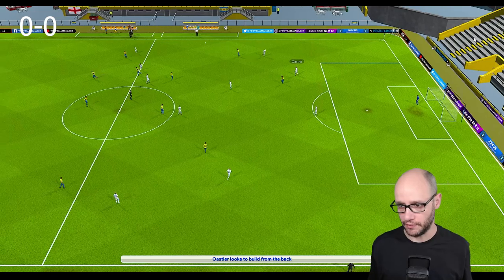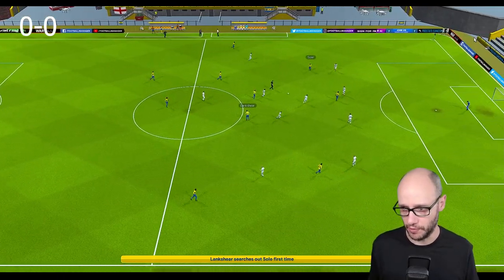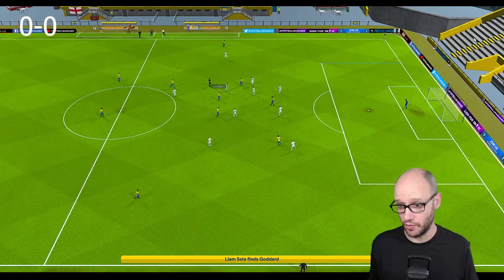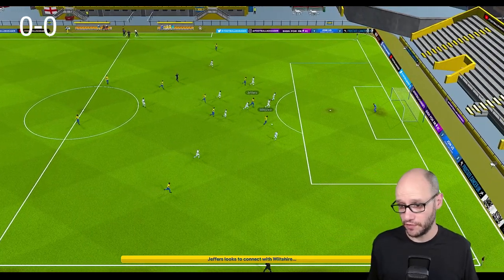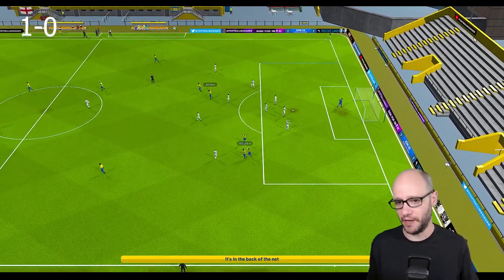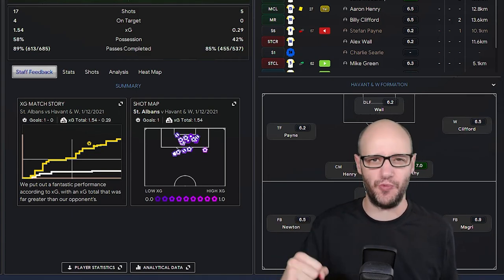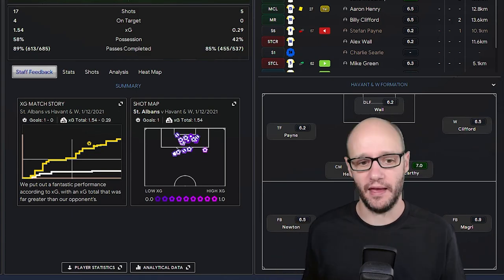They have the ball, playing out from defence — no, they lose it, straight to us. McKenna gets the ball. Dankeschir to Sol, Goodard, Jeffers, Wilshere. The goalkeeper should have done better there, but we get the goal and guess what? We get the win — our first win as manager. Amazing.